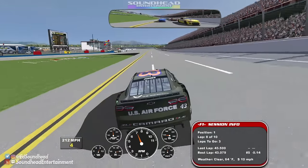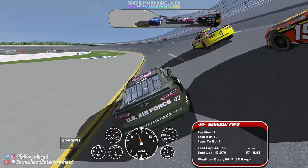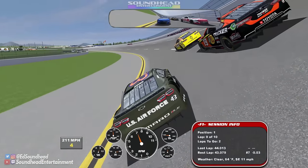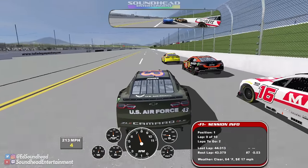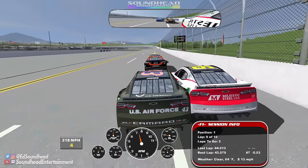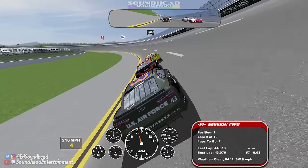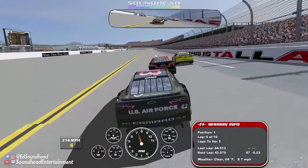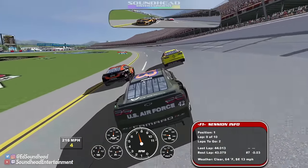Now I just gotta do some blocking — these absolute rats, they're setting me up like they would in real life. They let me get way too far out front and now they've formed a line up on the outside nonetheless, led by a Spire Motorsports entry. Martin Truex Jr. has nothing to say about this. I gotta get up in Hemric's business, get behind this thing — get the hell off me! Back to a 1v1v1. I'm pushing in the corners now — maybe I shouldn't, that might have helped him out. Side by side for the lead!